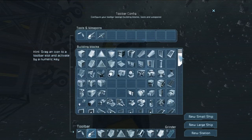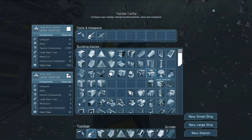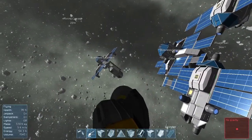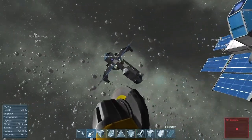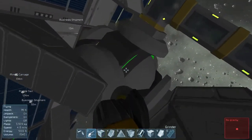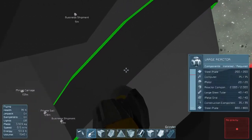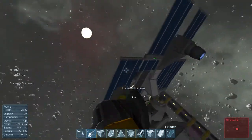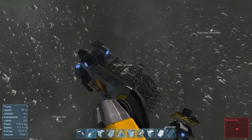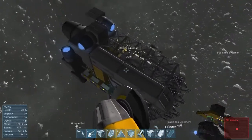It's going to require a lot of materials — we're going to need a large reactor, or a bunch of small reactors, but I think we'll need a large reactor and probably quite a few large thrusters. Luckily I do have this other business shipment that I... procured, and it's got a big large reactor, so all we have to do is take that apart and we know we have all the components we need to build it. I can take this whole thing apart with my grinder as well. So: mining carriage slash grinder now.